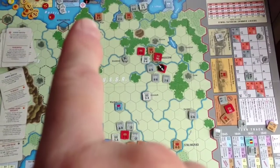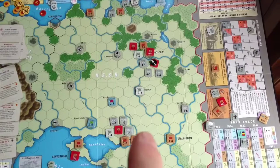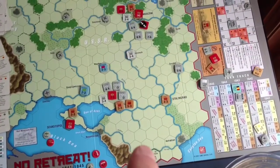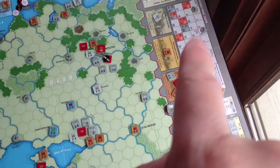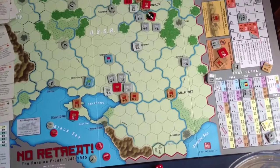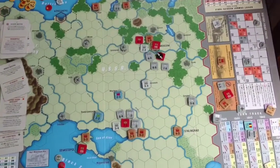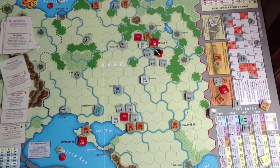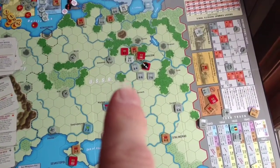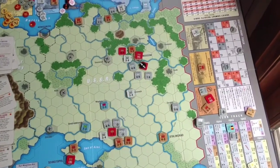The Russians took this town back because I abandoned it as a German, so that lost them a point. And that guy that was down here to get the oil fields — he was out of supply at the beginning and at the end of the turn, so he ended in the surrender unit box. That gave the Soviets a point. So that wasn't smart. Now they're sitting at 26, so they could still win the game, but now it's tight. I don't see much happening. The Germans do get a reinforcement, but I don't see them taking another town.